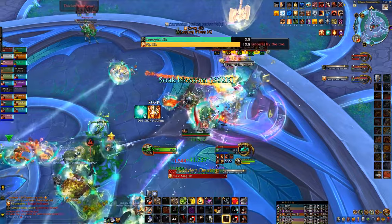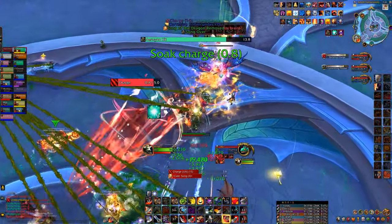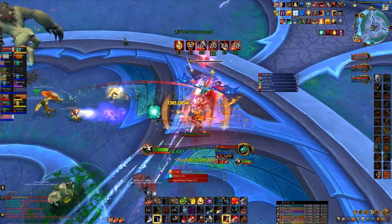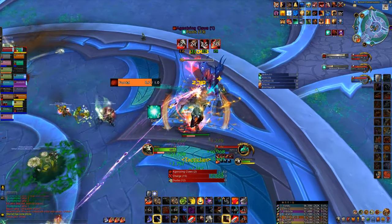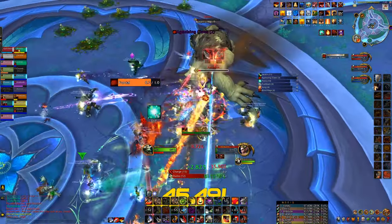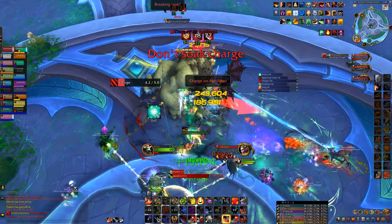Pip is teleporting around now. We've got to back off him just to soak the Blossom here to get this debuff off us so we don't get stunned. I'm going to continue hitting him. I should have soaked the charge there, but the call was made that it was going at Pip and then at the last second it swapped, so I didn't get that soak in time. We're going to move over here and we see another two-target cleave opportunity, so anytime Arms can do that, we're going to take advantage of it.